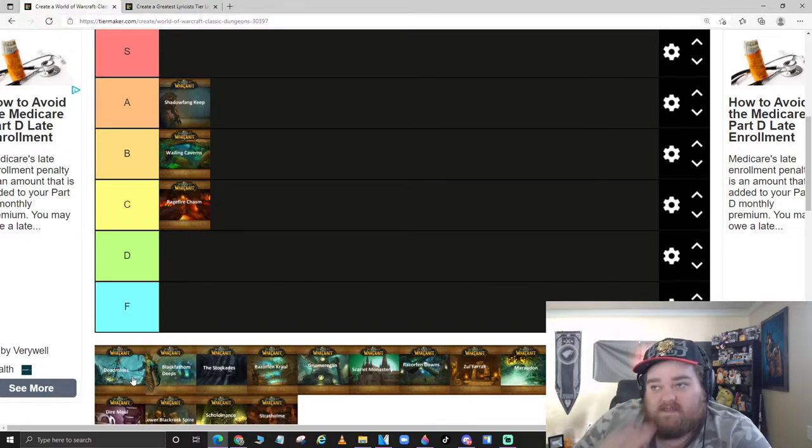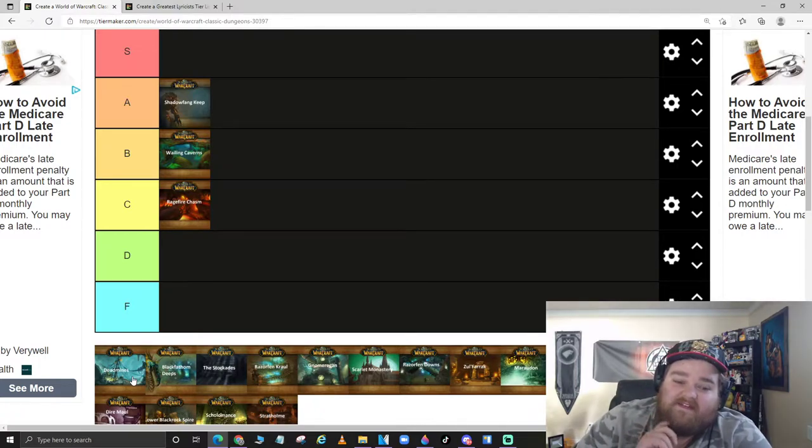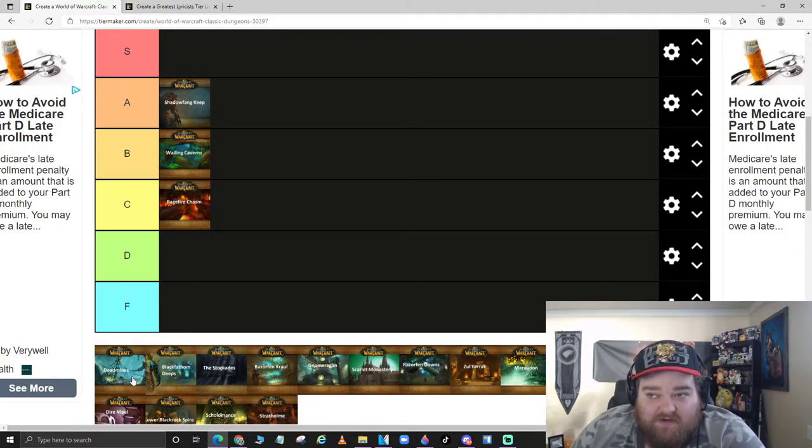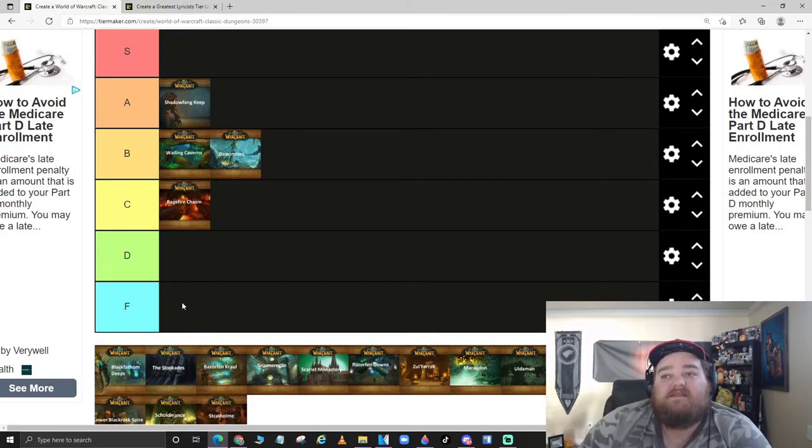Deadmines becomes really prevalent in later expansions. I think Deadmines is super underrated — the first part is really boring and the bosses are whatever, but when you open up that door and see the big ship and get to explore it, it's super cool. I also like Cookie — not sure if Cookie was in Classic but that fight is super fun. Deadmines doesn't get the credit it deserves. Putting it at B.